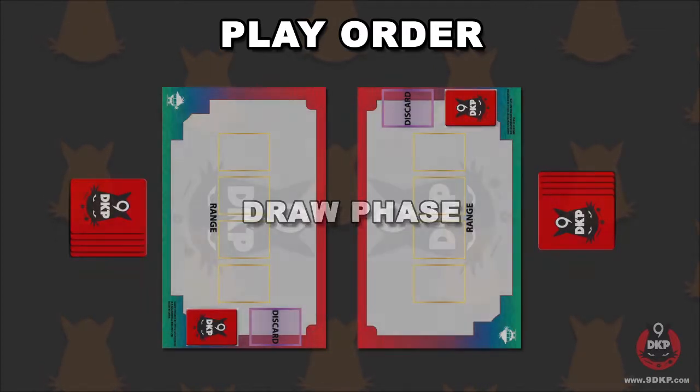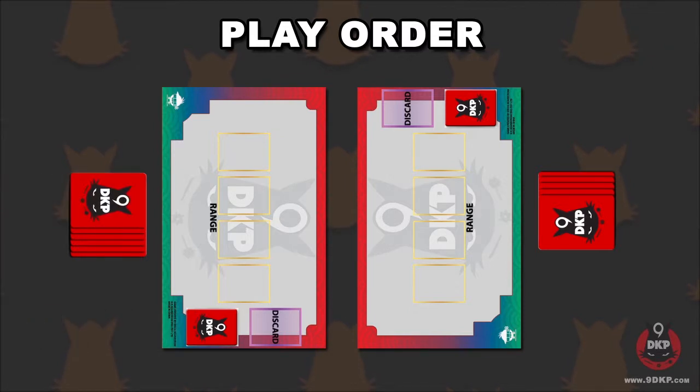We begin with the draw phase, which is to simply draw one card into your hand. However, if you go first from the beginning of the game, you will not get the draw for that turn.